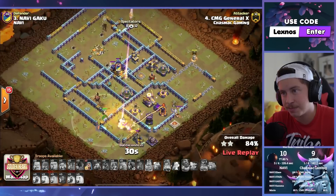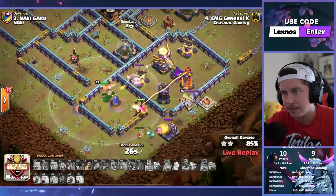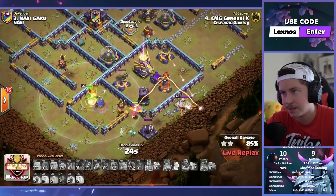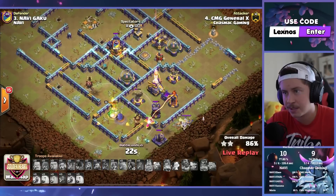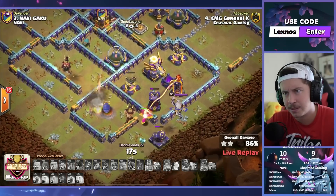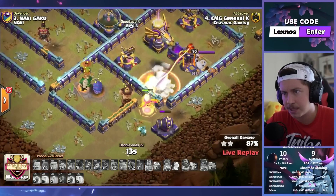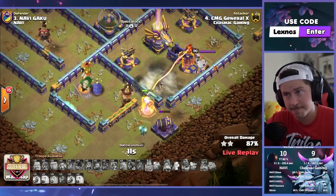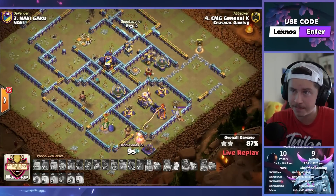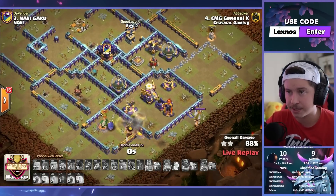Still got another wizard to deploy — can try to pick up another building or so. He's going to get stalled up right here. Picks up 86%. Might even have time to get the cannon and the bomb tower. Warden goes down — the X-Bow on 1 HP. Phoenix gets the bomb tower and the cannon for 88%. Still a really good percent, man. If queen got the town hall, if the skelly donut would have just worked, I think this actually would have been a triple. Rip the homie.